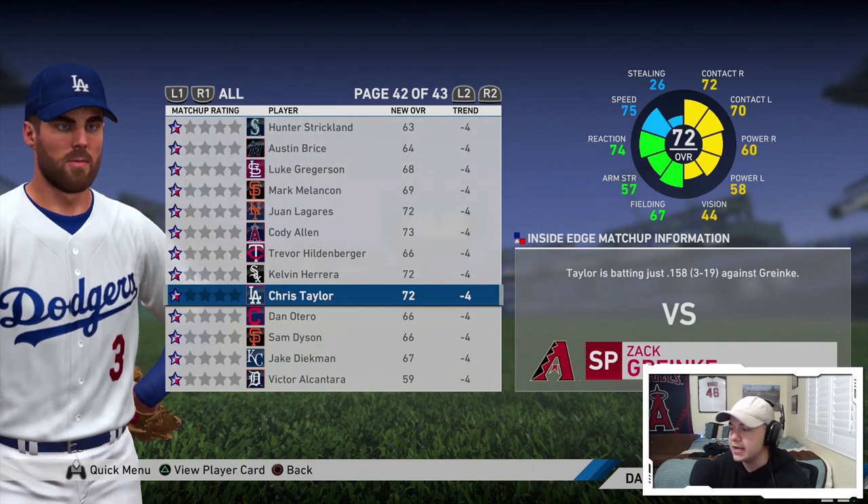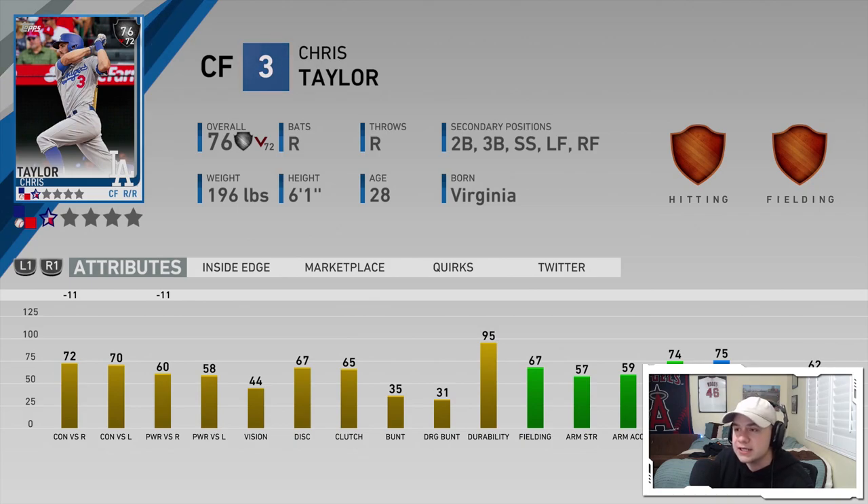Let's talk about a guy who is actually going to be playing down on the day — Chris Taylor. His Inside Edge matchup information says Taylor is batting just .158 against Zach Greinke, the pitcher he's going to be facing. So Chris Taylor is going to get a 4 overall decrease today because of the matchup, with a negative 11 to righties. So he's really going to be at 61-49 against righties, which is not very good at all. He's playing all the way down to a bronze.